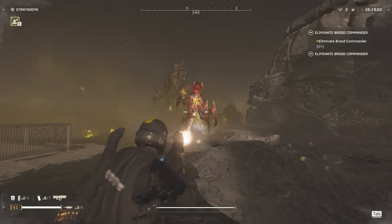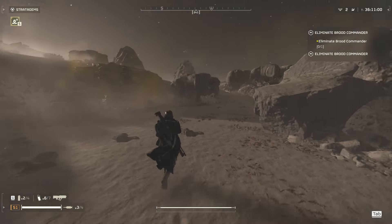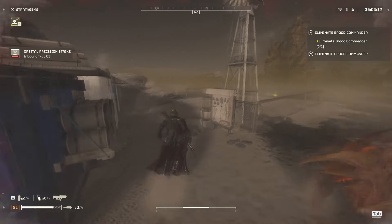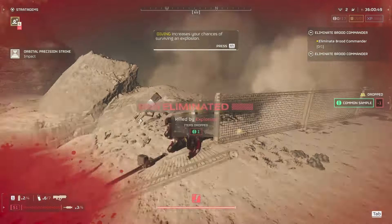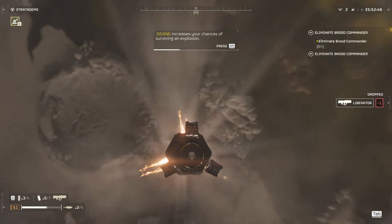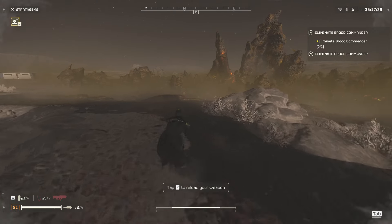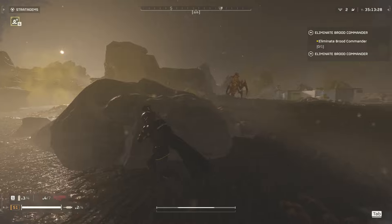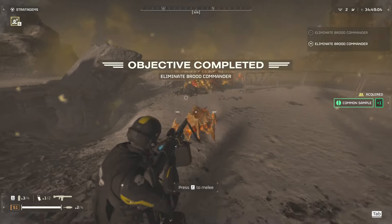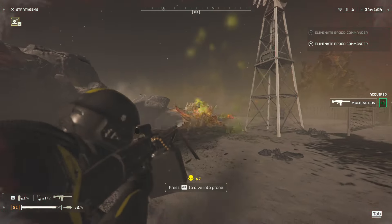Is that the brood commander? That looks like a brood. We've got the plan — we're gonna go down, go right, right up. He's striking, we've got to get out of here. I just killed myself. I actually had no idea you respawned, and I'm actually having so much fun here. Oh, dodged him. That's some serious Starship Troopers vibes — just pump them.